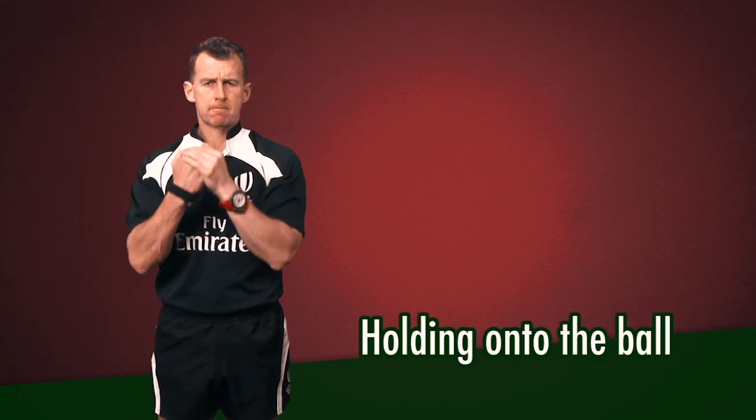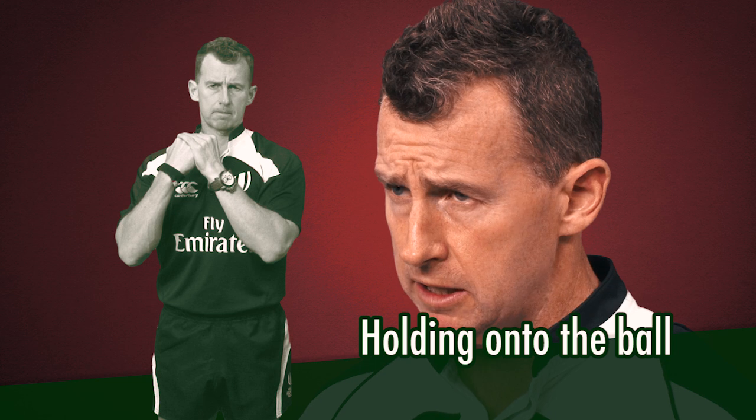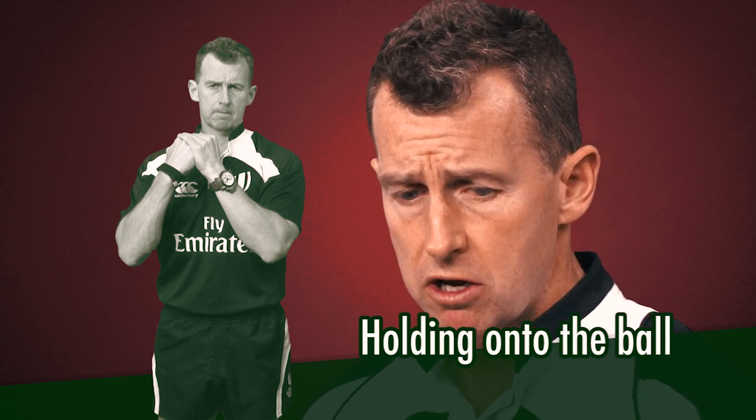When you're tackled and you go to ground, you must do three or four things with the ball. You can either release the ball immediately, you can place it in any direction, or you can pass it off the floor or roll it back to your opponents.